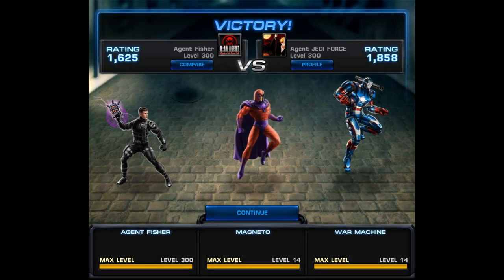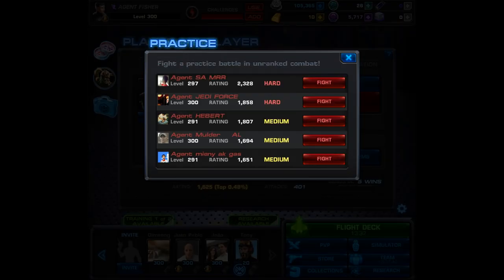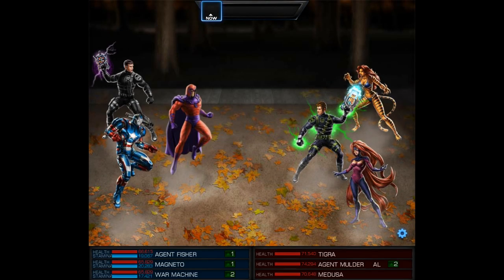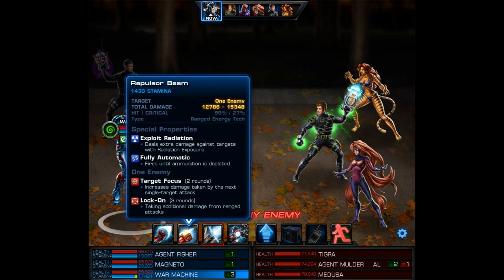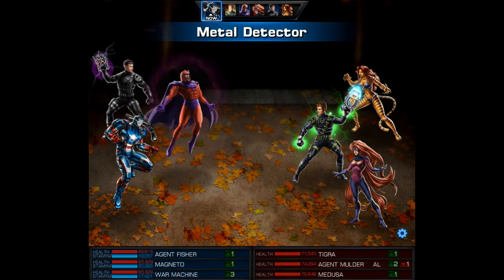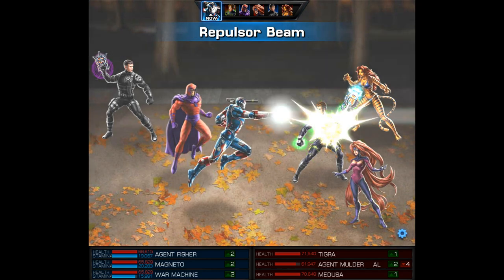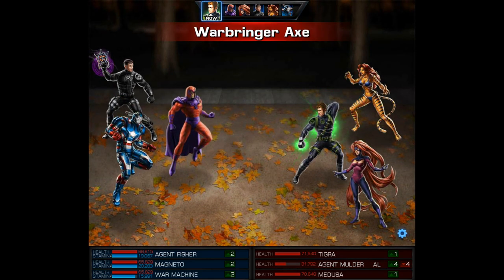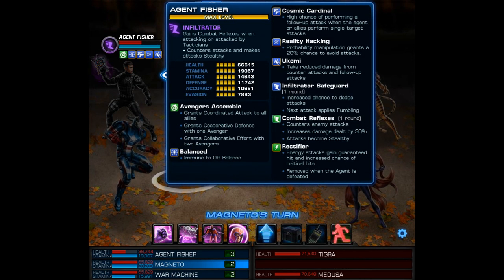As we exit this match and go back into practice, our list barely changes — at most it adds those one or two agents that weren't there before. So we have no choice but to face the other level 300, who is running Tigra and Medusa. This is about the best setup we can face right now. With Iron Patriot, to avoid counter attacks, I'll use the Repulsor Beam first. The Rectifier does activate and gives us that guaranteed hit and increased crits — I'll show you the effect in just a moment. Then our counter attack takes out the enemy agent.